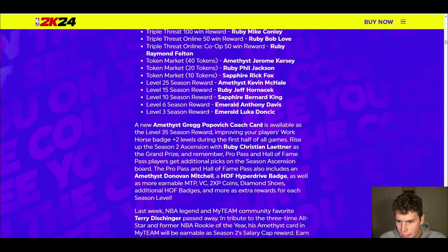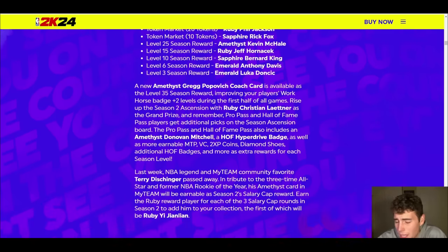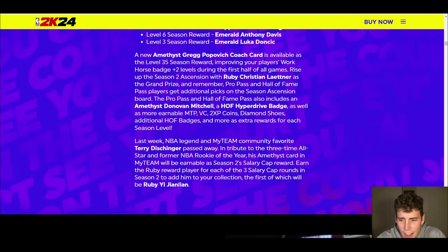The Pro Pass and Hall of Fame pass also get additional perks. Pro Pass is Amy Donovan Mitchell and a Hyperdrive pack. I want to know the extra MT and VC along the way because that's really what's important. Terry Dischinger passed away — rest in peace. You can get him in Salary Cap. Ruby Evan Fournier for no-money-spent players is going to be absolutely elite — maybe even for everyone — because he's seven feet tall, can play power forward, and shoot the ball really well.